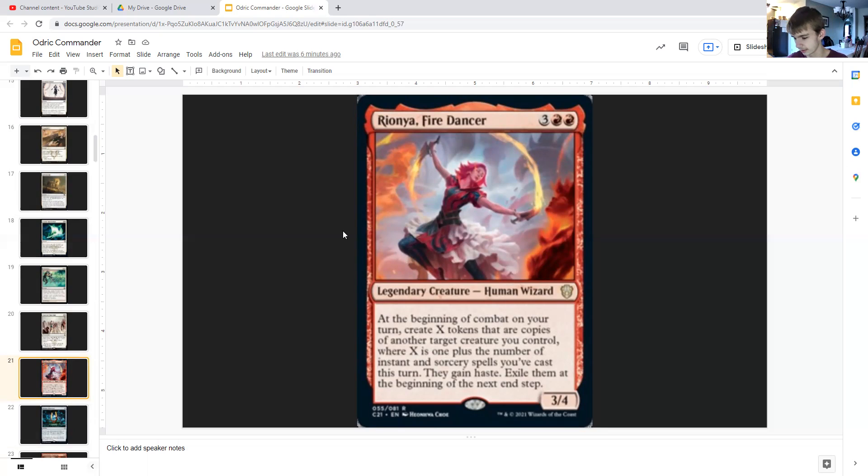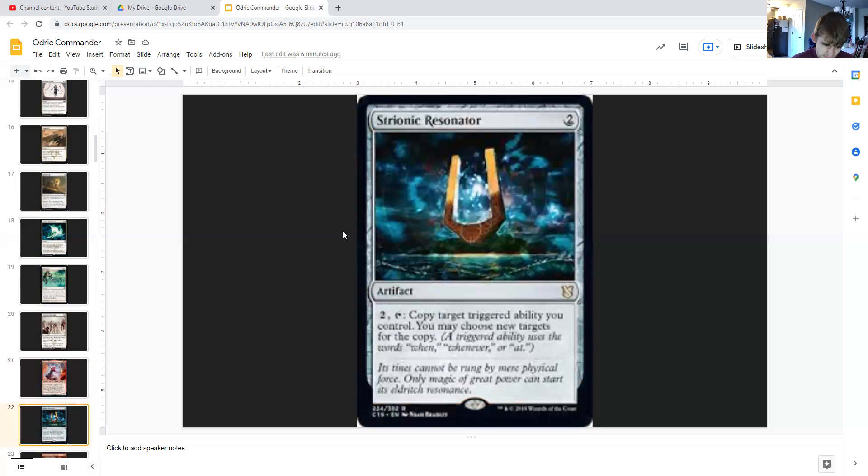Raiyonor copies can be copies of Odric since we're casting instants and sorceries to blink him, so we'll get multiple Odric ETBs — though you'll have to sacrifice extras due to the legendary rule. Still, extra blood tokens are great. Strionic Resonator is two generic for an artifact — for two generic you can tap it to copy a triggered ability you control. A triggered ability uses the words 'when,' 'whenever,' or 'at.' Odric's ability begins with 'when,' so it is a triggered ability, meaning Strionic Resonator lets us copy it for essentially double the blood tokens.